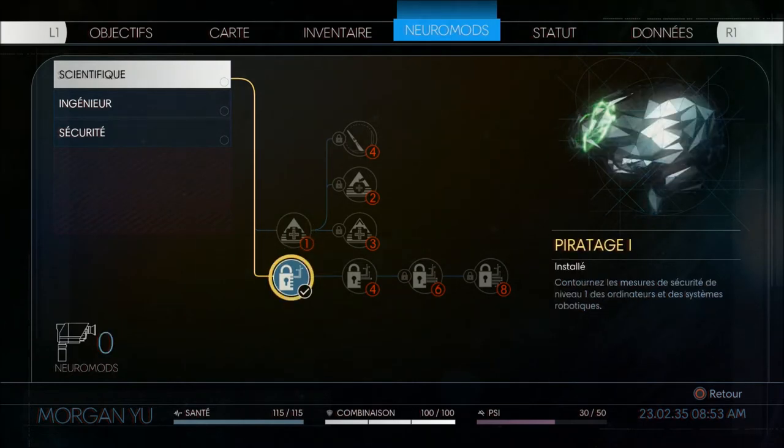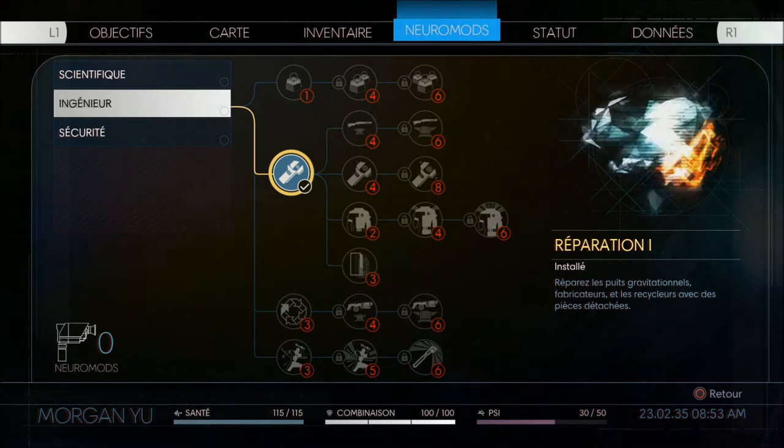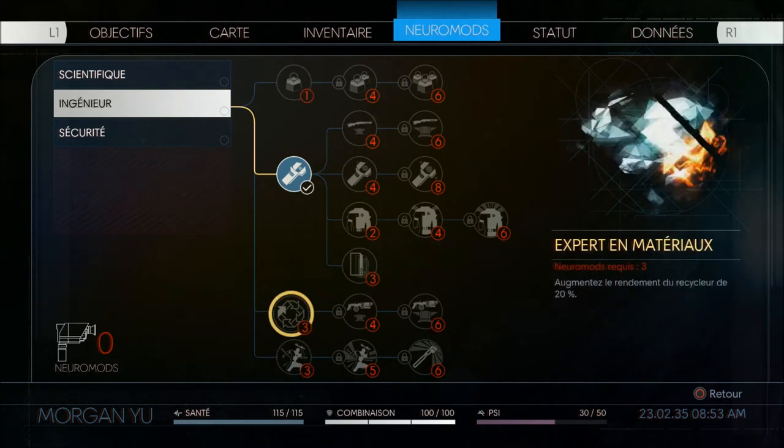Medkits are fairly rare depending on the difficulty you choose at the start of the game, so be careful. Hacking allows you, with various items and electronic components, to hack certain modems and modules. The engineer branch has the repair skill I just unlocked, and then there's materials expert, as you can see written directly on the right.